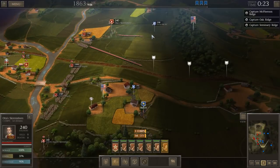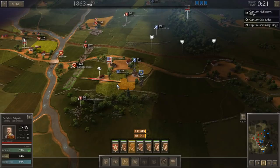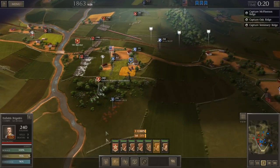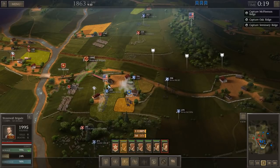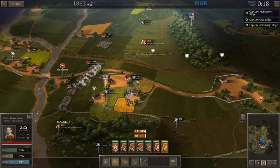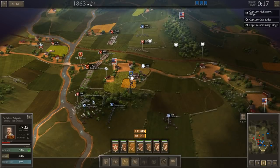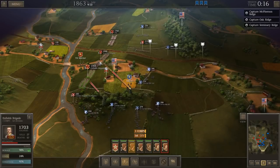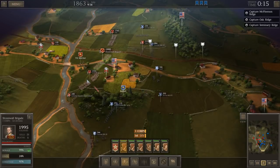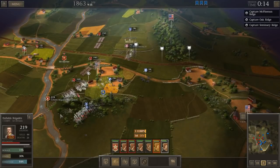It's interesting how different this initial phase is from Ultimate General Gettysburg, which the same company made but came out first. They are going to kind of stove in our flank a bit here — they're very aggressively moving forward with one mounted regiment and one infantry unit. I assume the Yankee infantry is going to come up once our 30 minutes is up.